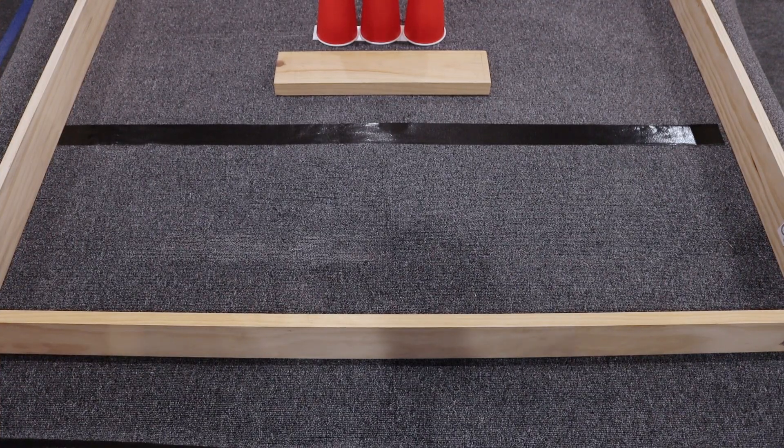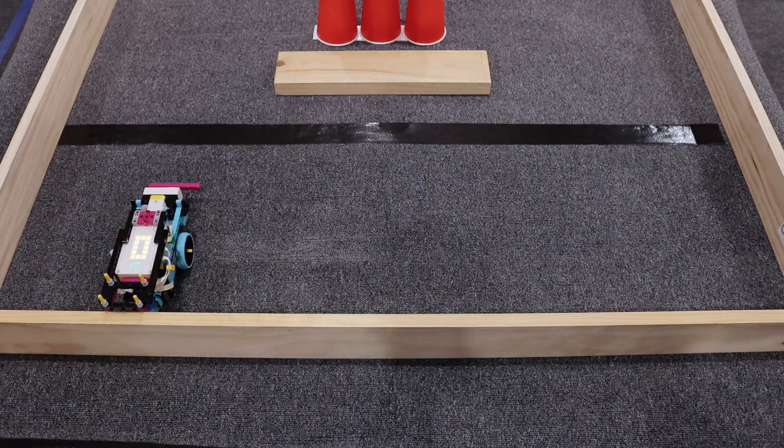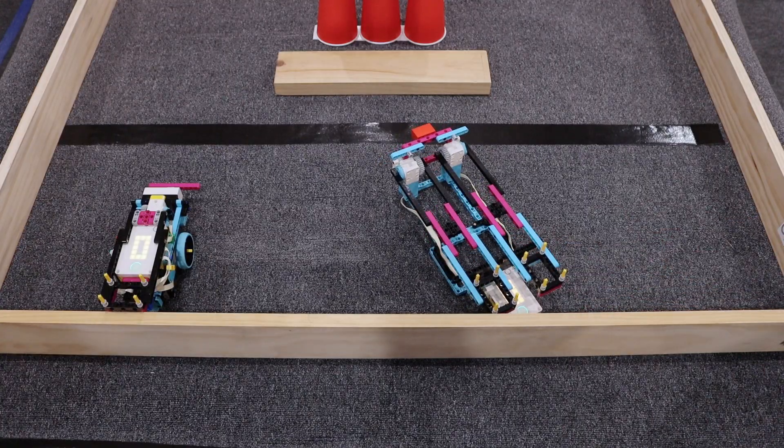At the start of each match, place your robot on the field completely inside the starting zone and touching the back wall. It can overhang. Your robot must meet the sizing rules. Remember, the other robot in your fellowship must also start in the starting zone.